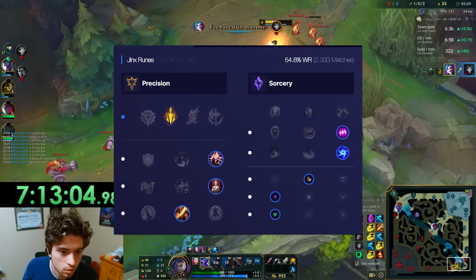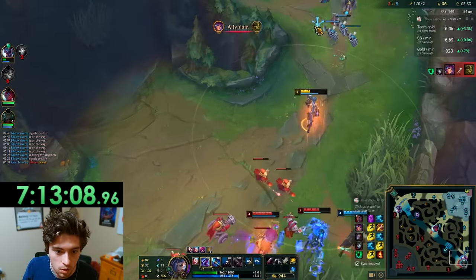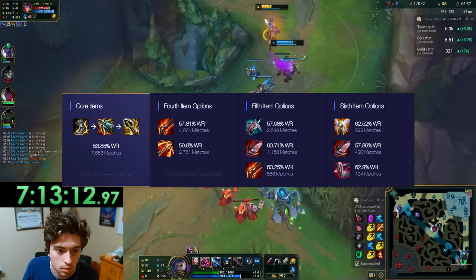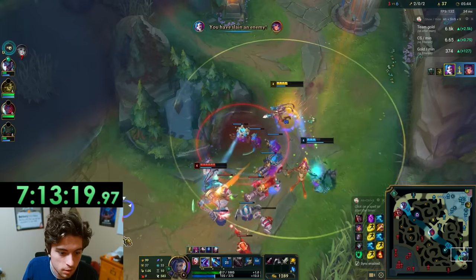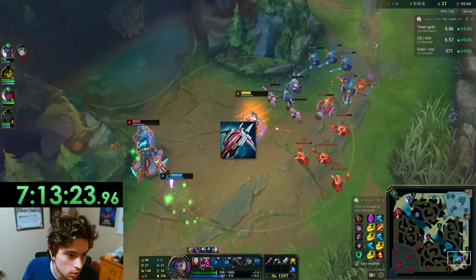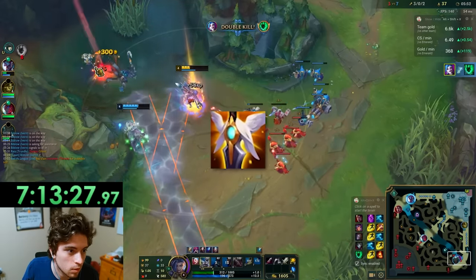My runes were Lethal Tempo with Sorcery as my secondary — basically very greedy runes that focus on scaling and popping off in teamfights. My build usually went Boots, Kraken Slayer, Infinity Edge as my first three items. My last three items were either Runaan's Hurricane against a lot of melee champions for extra splash damage, Rapid Fire Cannon against engage so I can stay back, Lord Dominik's against tanks, Bloodthirster into squishy teams, and Guardian Angel against assassins.